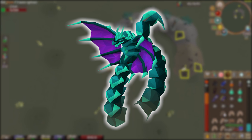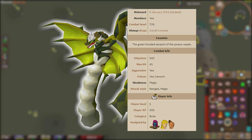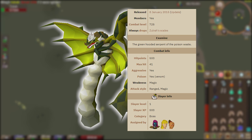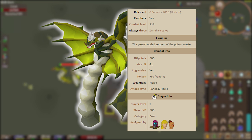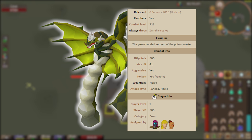Don't let the mage form fool you — Zulrah will actually throw out some range attacks on the mage form, so it's more or less a hybrid form. Zulrah has a combat level of 725 and a hit points level of 500. Zulrah's max hit is 41, and with the snakelings that come around Zulrah, which we'll talk about in a little while, you can get comboed out very quickly. Zulrah is aggressive and its weakness is actually magic.